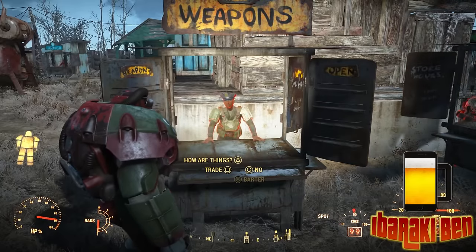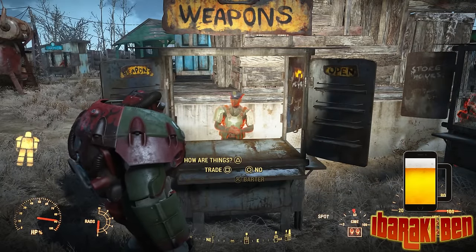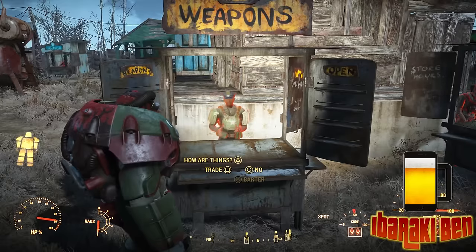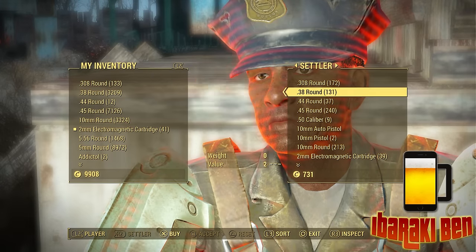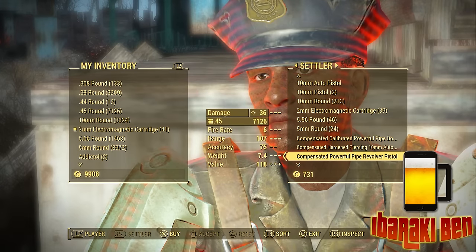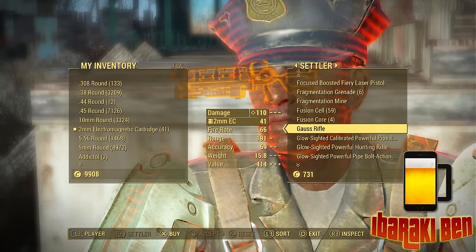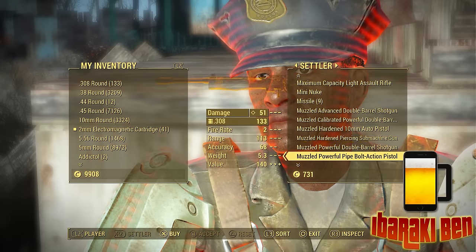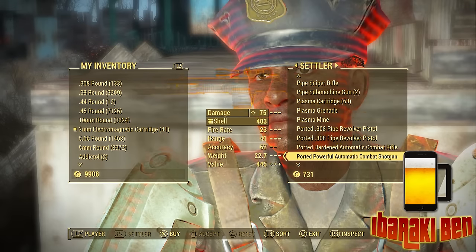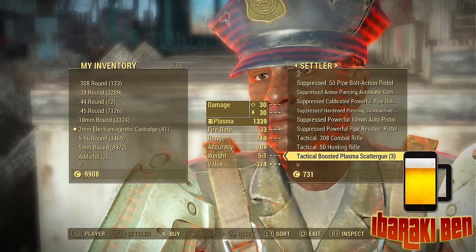You can still trade with them to actually change their appearances and their equipped items for when we get attacks. But if you go into the barter screen you can buy anything you like from them. So you can pretty much see everything that they've got — a Gauss rifle, that would be nice. But they don't generally have any ultimately rare weapons, any of the star weapons, so they'll just have fairly general stuff.